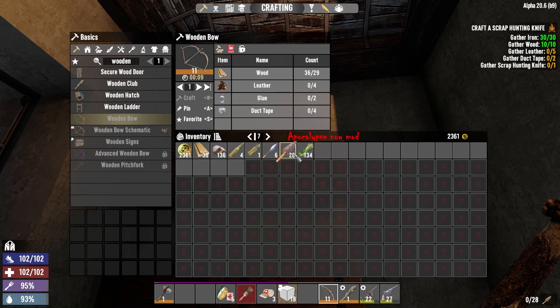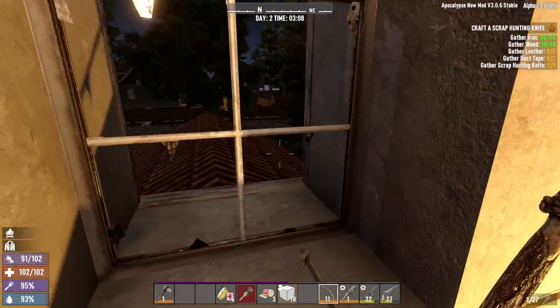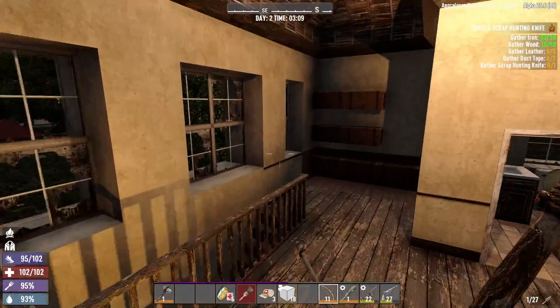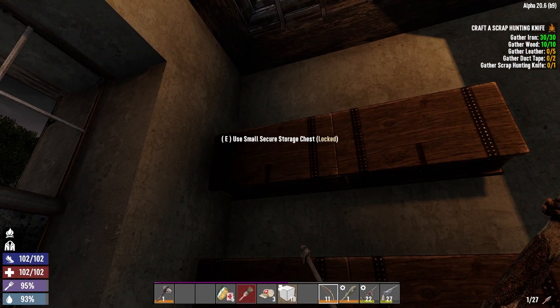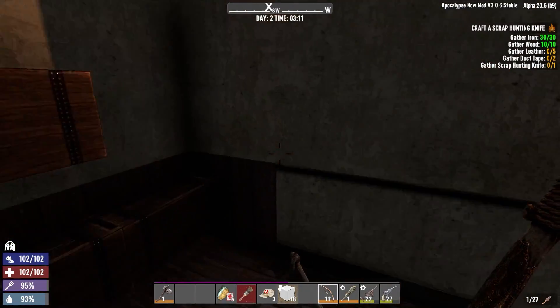So right now I'm just gonna stick with this little plain Jane. There's somebody beating on the door and it's stressing me out but yeah, we're just gonna stick with the regular bow and maybe by tomorrow we can make a wooden bow if I remember.